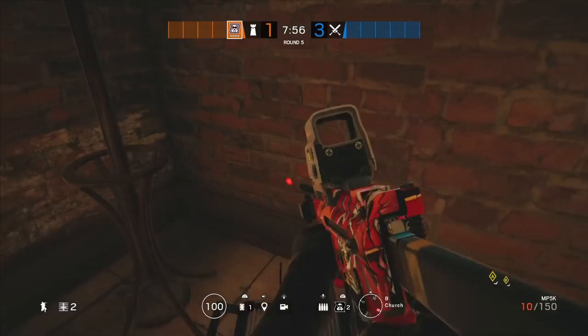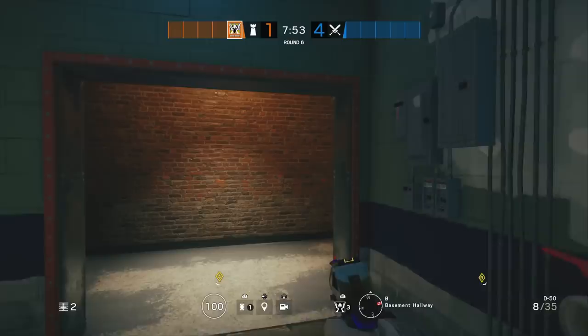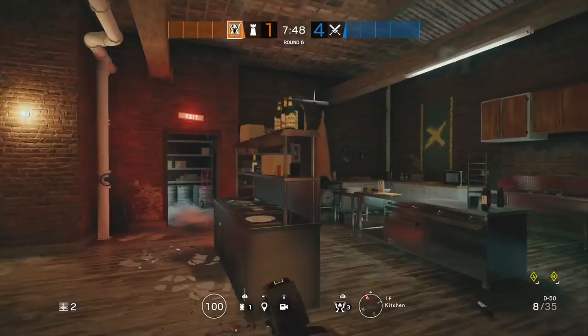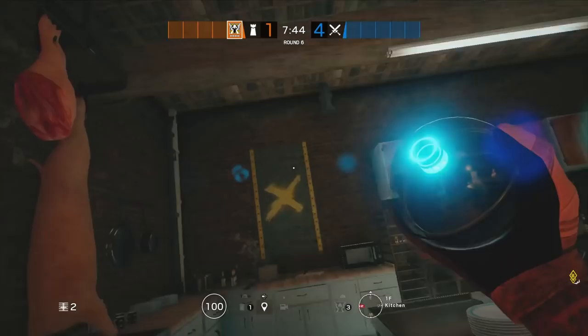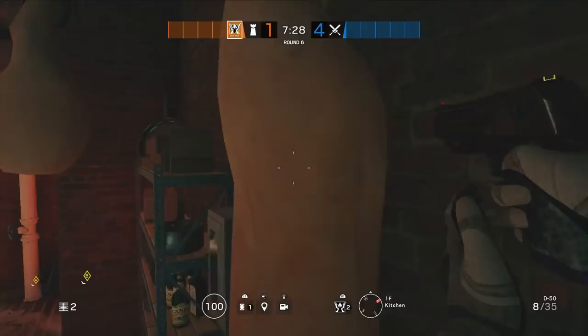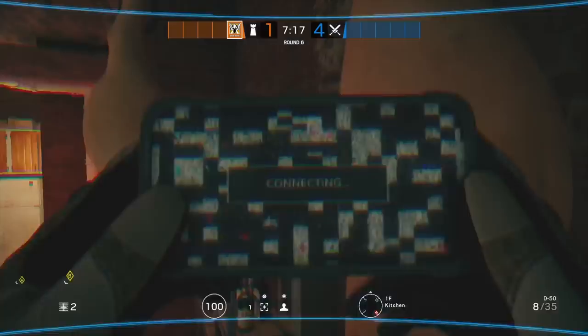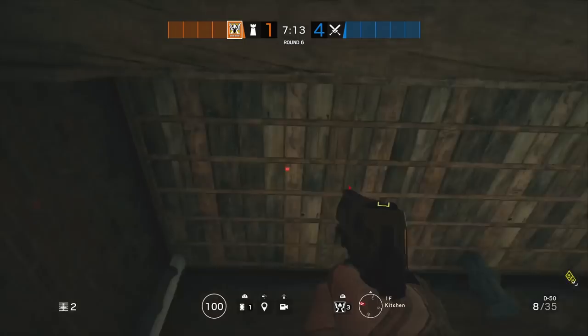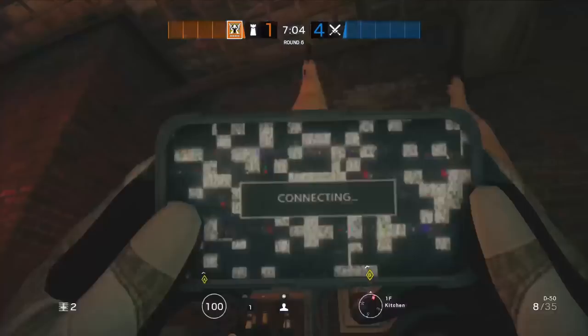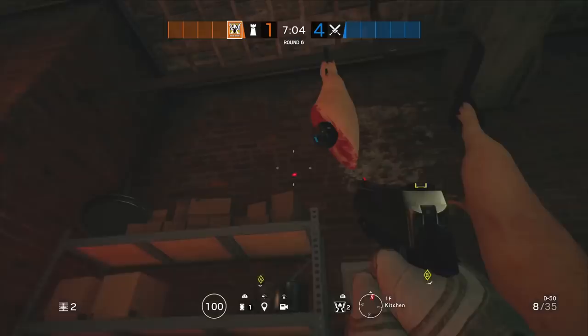Now for Valkyrie - I've got four good cams to show you. The first one is in Kitchen. The best spot is along this beam so they cannot see it from the window and also can't see it from Freezer door. From Freezer door they can see if it's over there, from the window they can see if it's over here - so right here is the blind spot. This is a solid cam where you can see anywhere. You can have Valkyrie play below with C4 or just roam - it's great intel. Also remember you can go above and shoot to destroy Hibana's pellets from this spot.